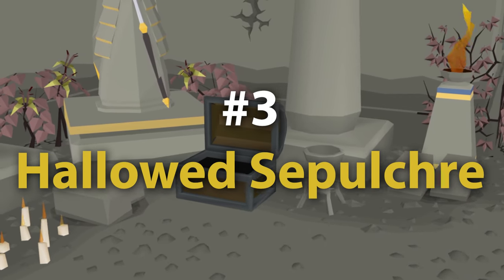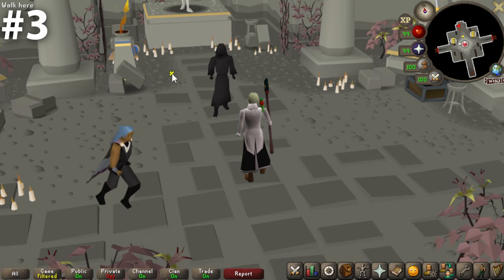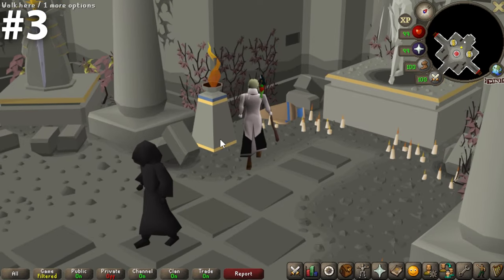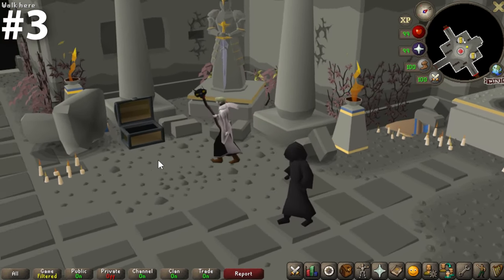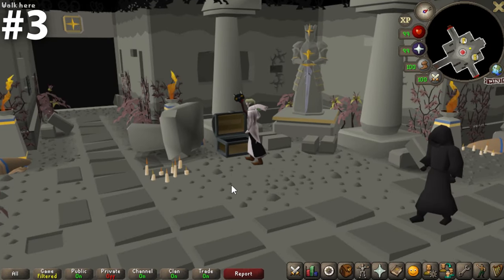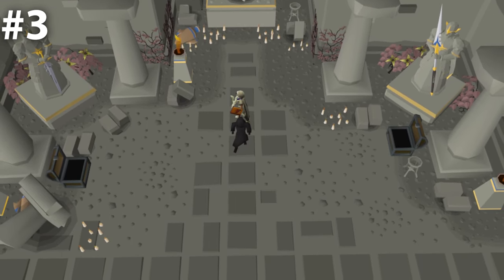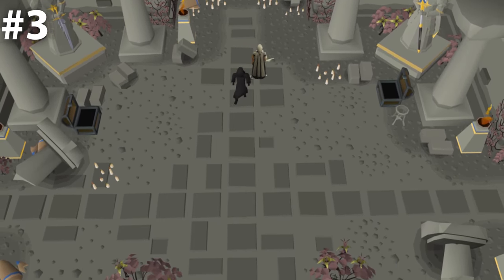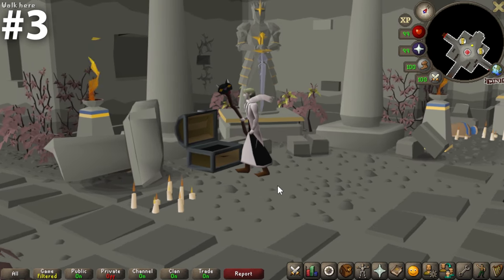Coming in at number three — and this may be controversial — we have the two bank chests in the Sepulchre Mausoleum. I'll just say I'm clearly biased here. I love this room. I love this aesthetic — I think it's my favorite aesthetic in the game. You have the statues, the flowers, the gold, the pink, the gray. It just looks so good. It's cool that there are two bank chests in this room, and it's also well lit. I like the candles on the ground and the flame from the torches. This is a spectacular room. These are great bank chests.